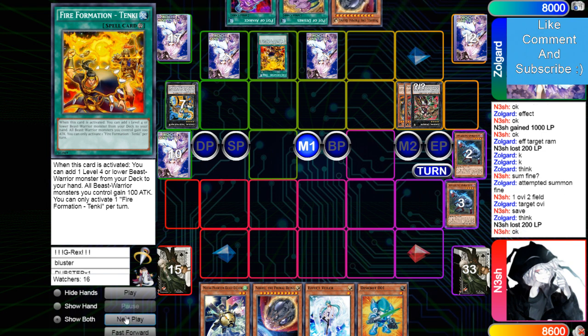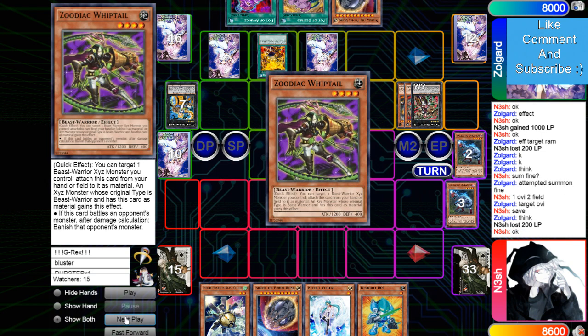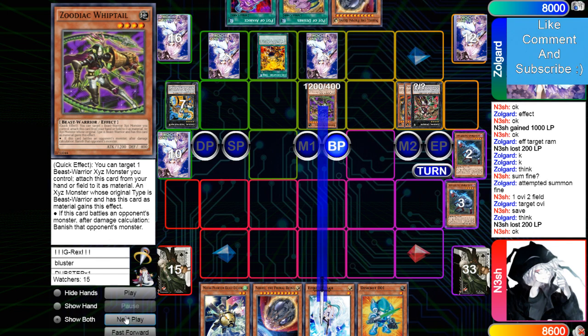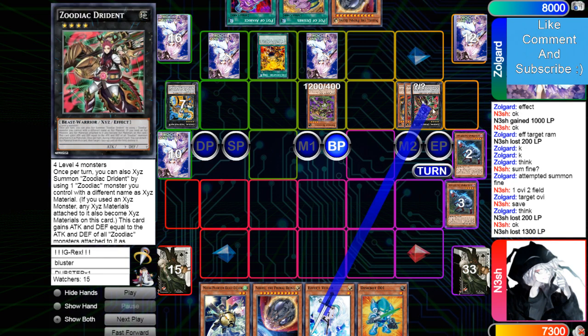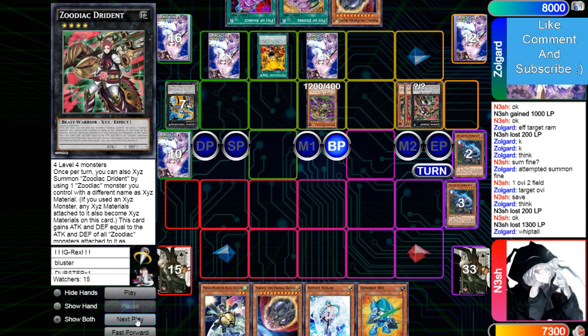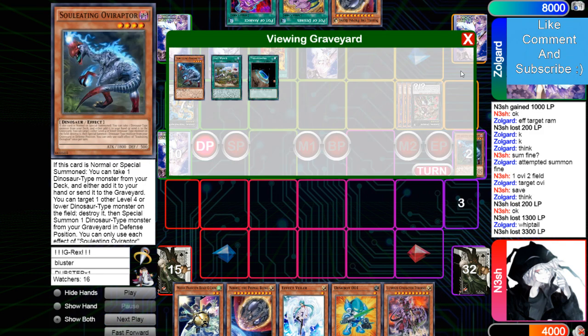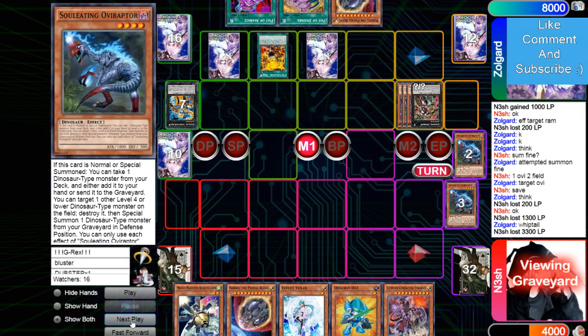Activates Tanky, adds Whiptail — adds Whiptail 13. Then he's going to equip Whiptail to this on the attack and that's going to be 33. Draws Conductor — only has one Dino in grave right now.